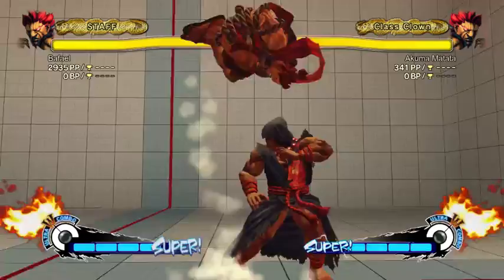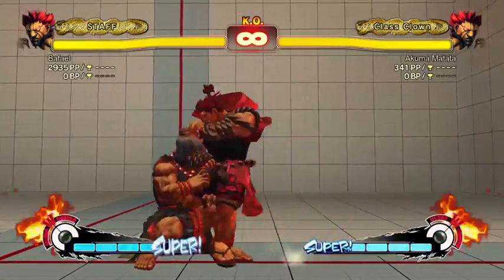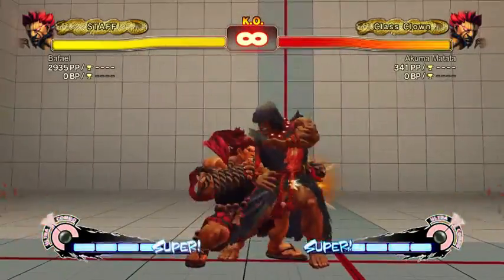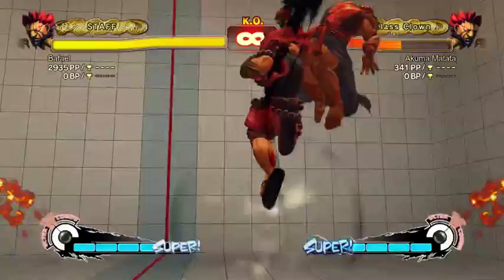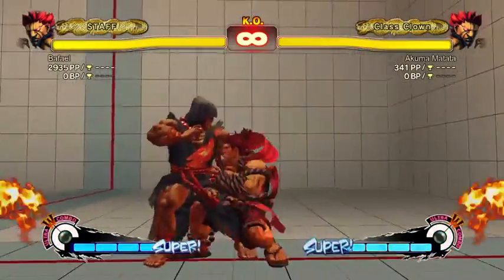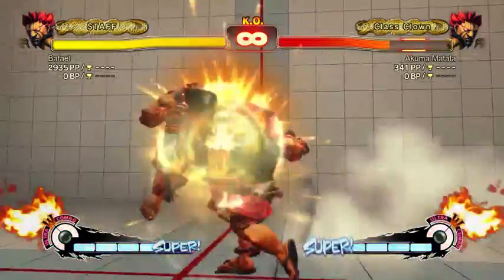So ordinarily if the opponent's holding down, you'd go for crouch fierce into tatsu and that would work. But if you connected some jabs, you can't do jab into crouch fierce — that's not a link. You'd have to go into stand forward. You have to react to the fact that the opponent's crouching and do a new combo based on it.